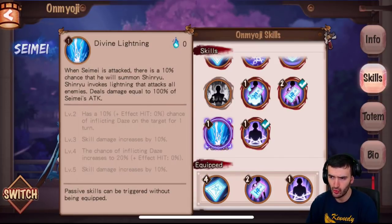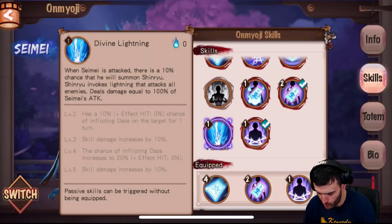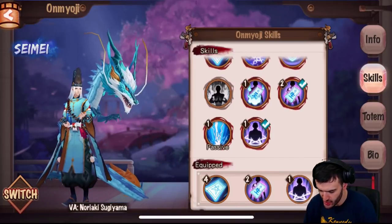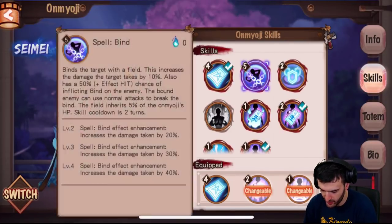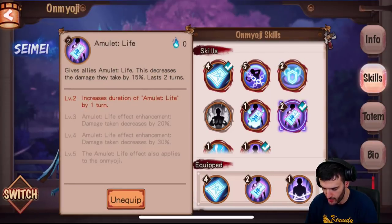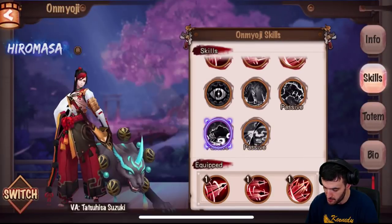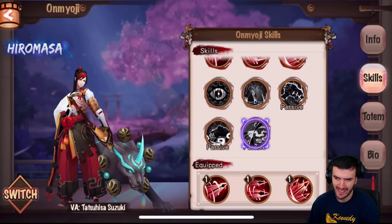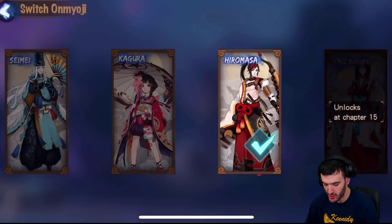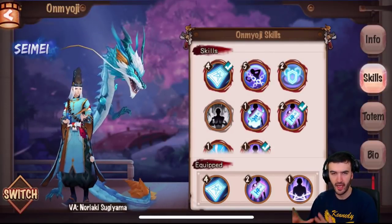Passives — you do not have to equip them, they're automatically equipped on your hero. The other ones you can click and it'll tell you if you can change them or not. You can judge for yourself what's good and what's not — I'll cover these in a later video. For now, I just want to show you they all have special abilities. No matter who you choose they're all gonna have special abilities. This guy is pretty cool because he has three passive abilities, which is always interesting.